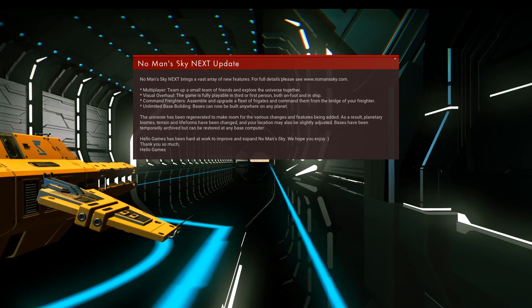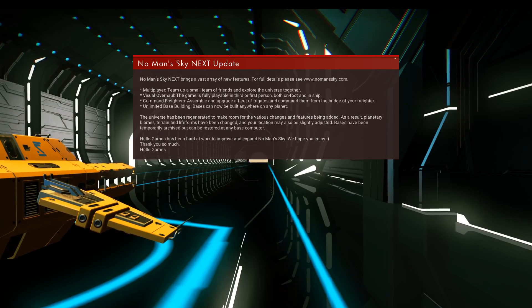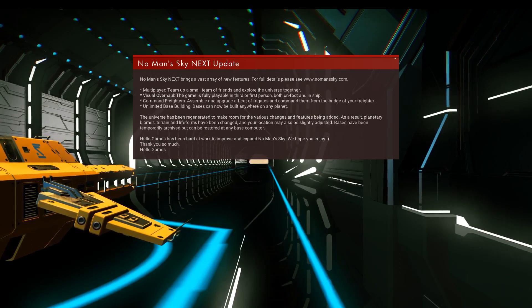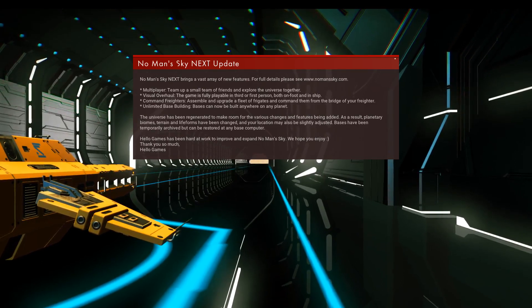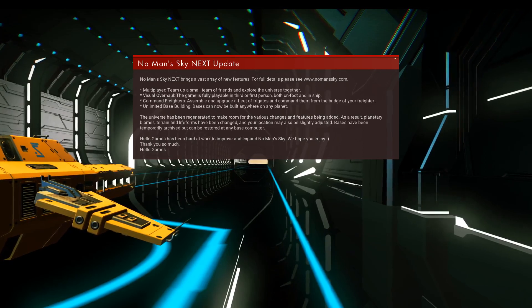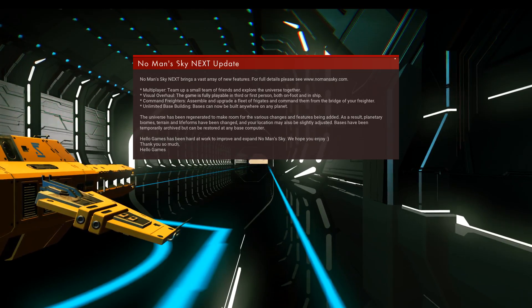My name is Stephen Silverbeard and welcome to my No Man's Sky permadeath series. If you've followed the series, you're probably wondering what I'm doing sat on a space station with the No Man's Sky NEXT update message on my screen — because if you've started a previous save game, you'll be aware this is the message you get when you first start the game after the NEXT update.